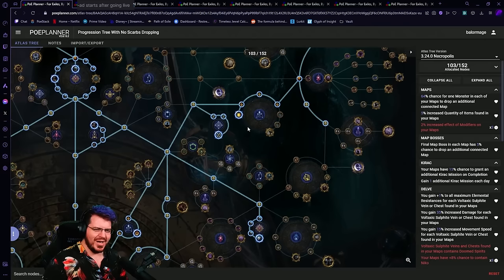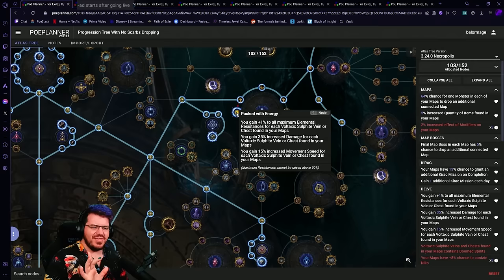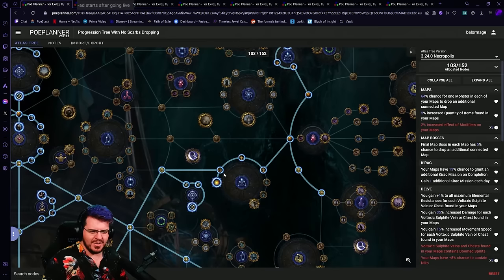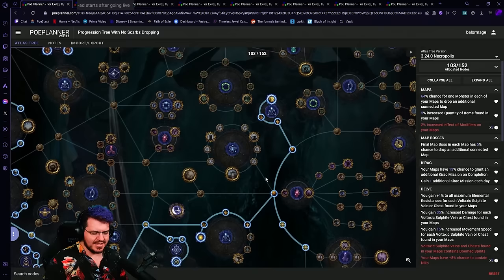From there I'm going to branch out this way and grab our plus-atlas progression nodes, branch out this way and grab our plus-level progression nodes — so I'll have three of the plus nodes and all these Kirac nodes in the middle. Then I'm going to run over here and grab Packed with Energy. We can very easily get 100% chance for Nico in our maps. Packed with Energy means for each sulfite vein I pick up in my map, I get plus one max res, 35% increased damage, and most importantly 15% movement speed.